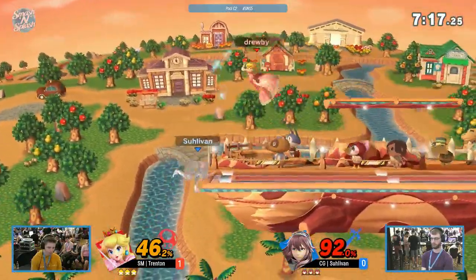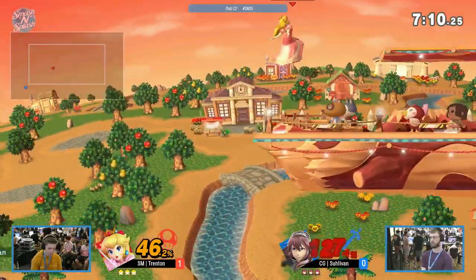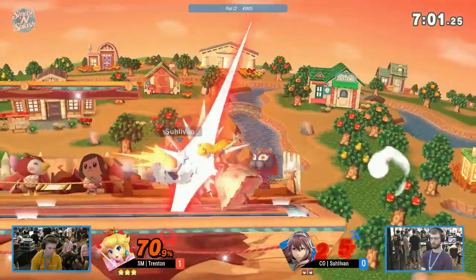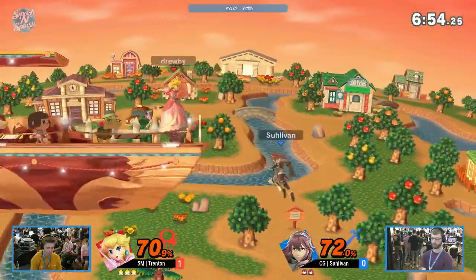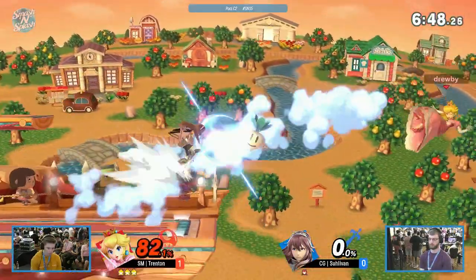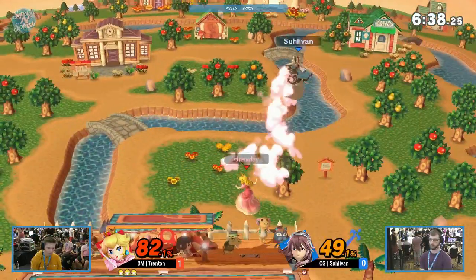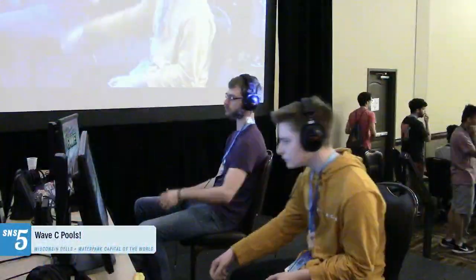The problem has been Sullivan getting edgeguarded by Trenton, and the small side blast zones don't really matter because he hasn't been able to recover anyway — whereas Lucina's forward smash is going to kill that much sooner on Trenton. Both players have now taken to a more traditional stage control approach: Trenton is keeping more of center stage instead of just focusing on edgeguards, and whenever Sullivan's in control, he's locking himself down right in the center of Smashville. Sullivan once again getting edgeguarded so hard. Trenton catches Sullivan coming down without a double jump, and just like that, sniping it out.